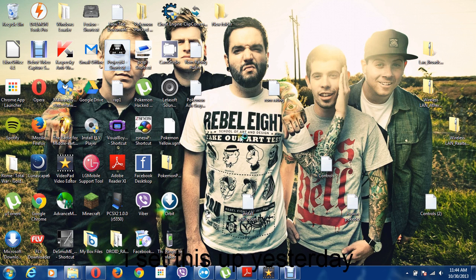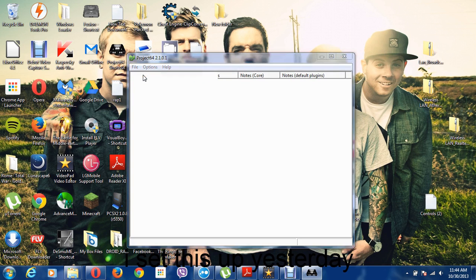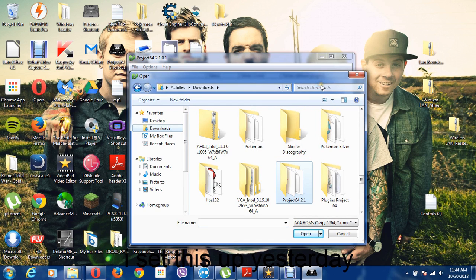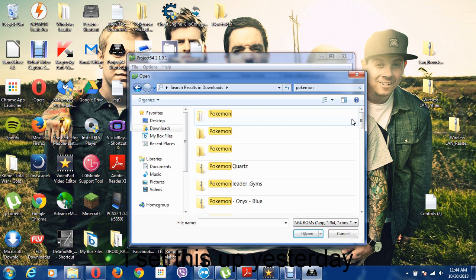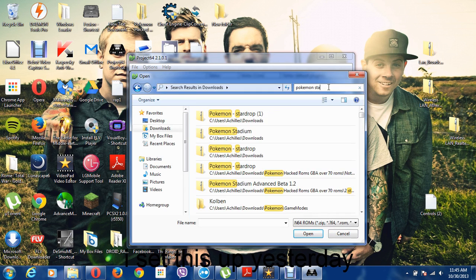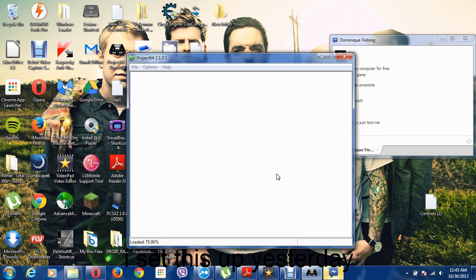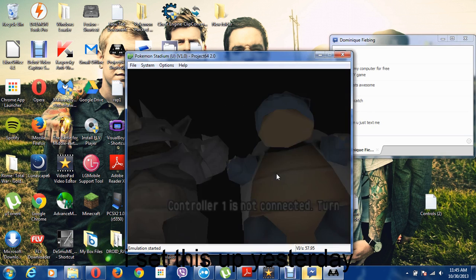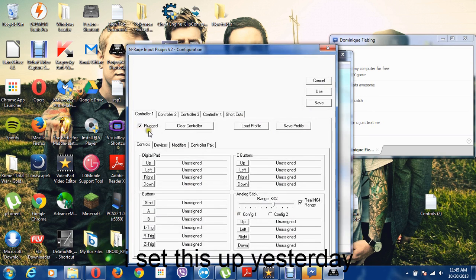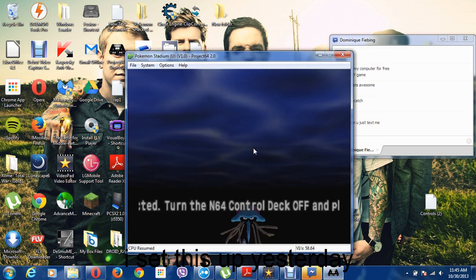Once you have the system installed, here's Project 64 for me — I already have it downloaded. You want to go to File, Open ROM, and find your game that you just downloaded. I want to see if I have Pokemon Stadium, just to prove that it works. Here we go. Doesn't matter if it's zipped. The controller's not connected — it's messing with the settings from earlier. It shouldn't do it anymore.